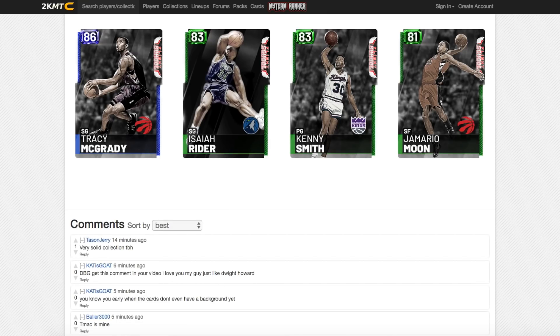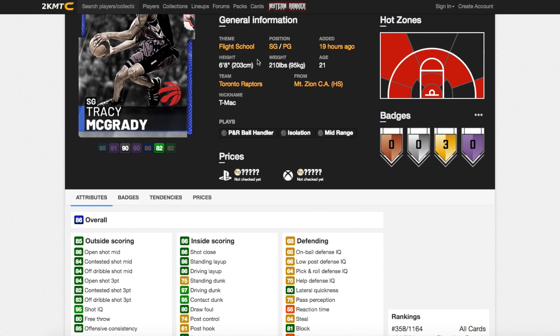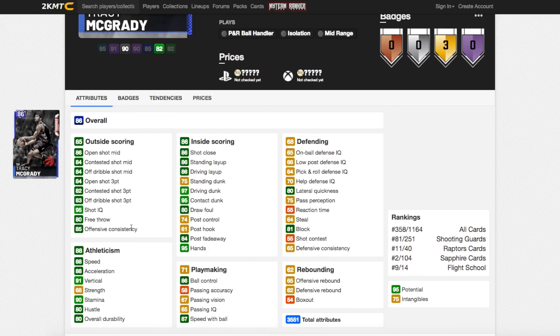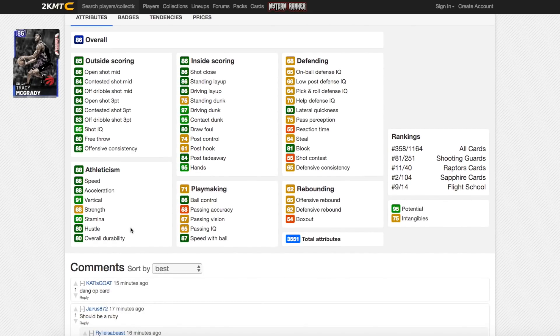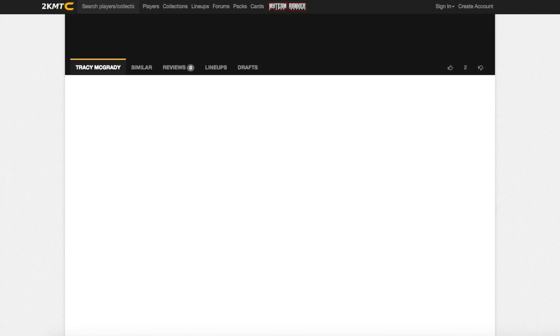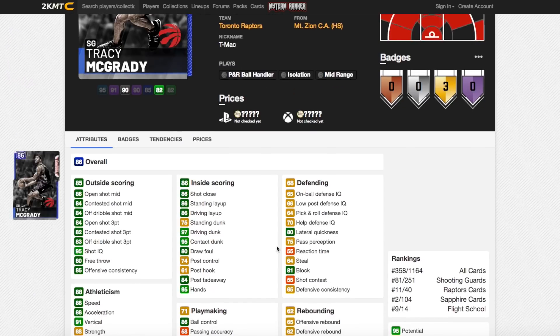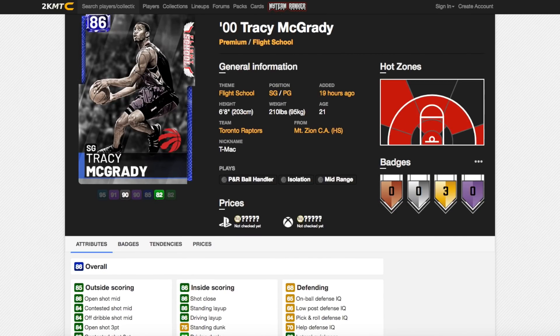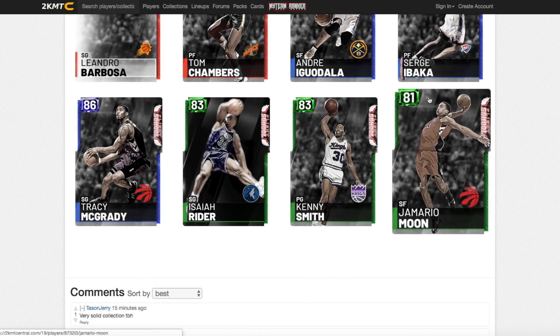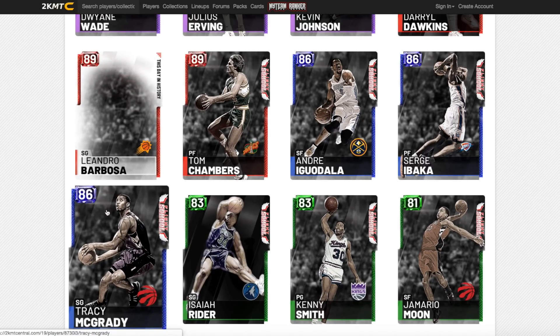Now the card I'm most excited for — Tracy McGrady's sapphire. T-Mac is 6'8 and can play at the 1 as well. He's got 86 open shot mid, 84 open shot 3, 80 free throw, 88 speed, 88 acceleration, 87 speed of ball, and 86 ball control so he can speed boost. His lateral quickness has gone up from 65 on his emerald to 80 here, and being long with a high block rating means he'll be a great defender too. T-Mac is 100% worth using — anything under 15k he's worth it.